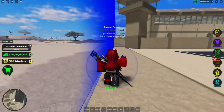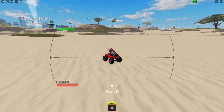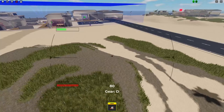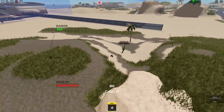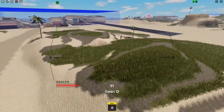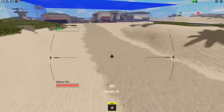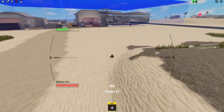Here we go with the RC car. It has quite a decent range — you can see the range right there — and it also goes vertical as well, so you just drive up to the person. Hope you don't get shot, because these things are incredibly weak.